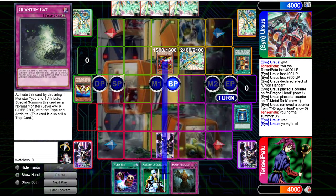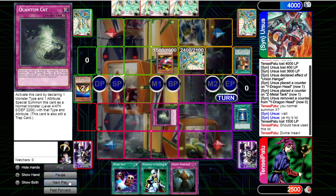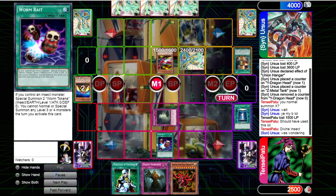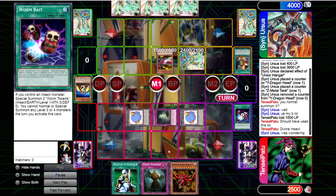Here I should have used the Quantum Cat to block the damage. I had no reason to take damage, and if he had something like Offerings or Cosmic, he could have used it in the end phase anyway. We get the next draw and actually drew into Slifer the Sky Dragon, which is cool.